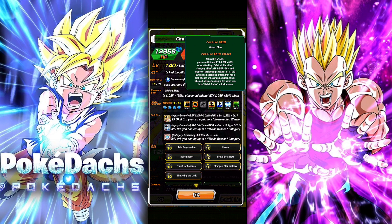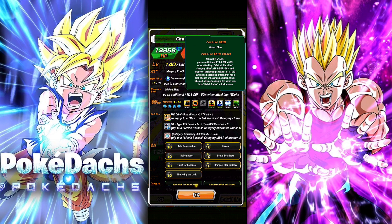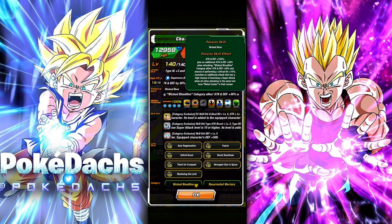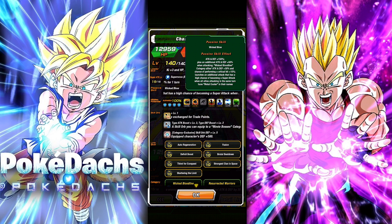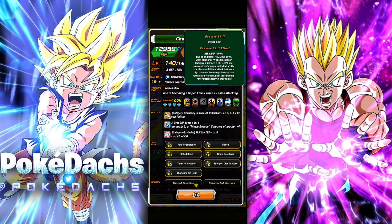Let's take a look at his passive, which is called Wicked Blow: ATK and DEF +150%, plus an additional ATK and DEF +50% when attacking. Wicked Bloodline category allies get ATK and DEF +30%, and chance of performing a critical hit +10%. He also launches an additional attack that has a high chance of becoming a super attack when all allies attacking in the same turn have Metal Cooler in their names.